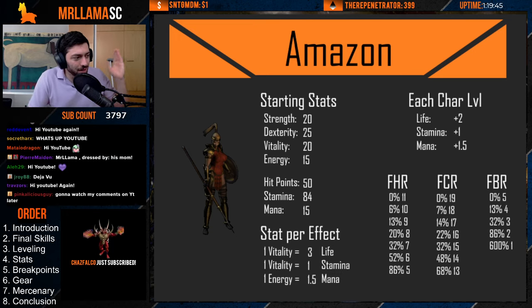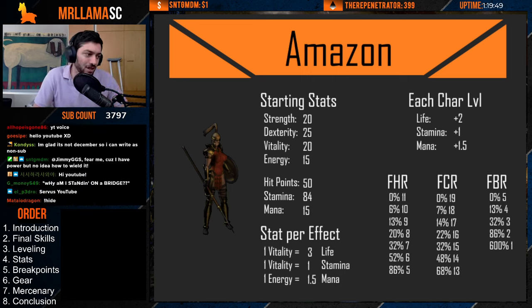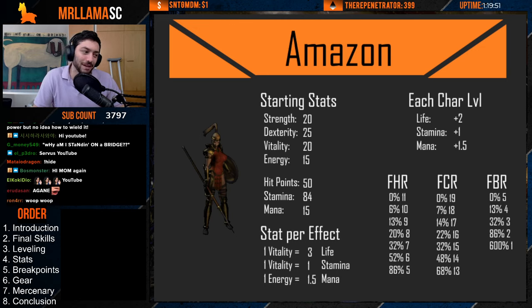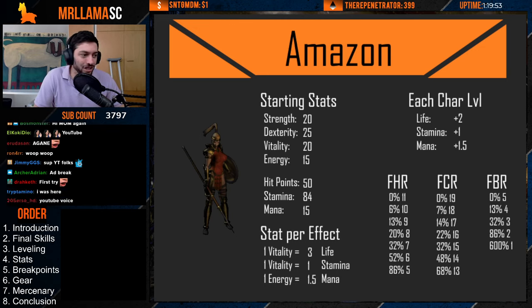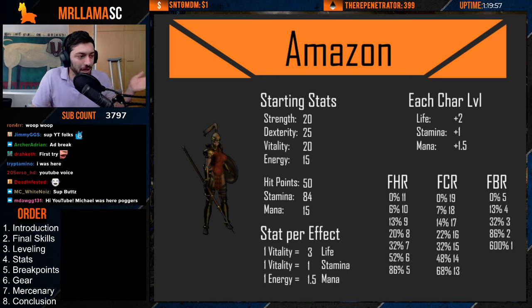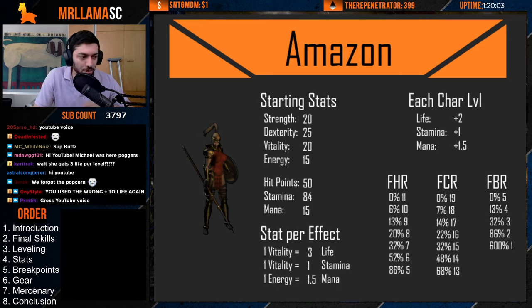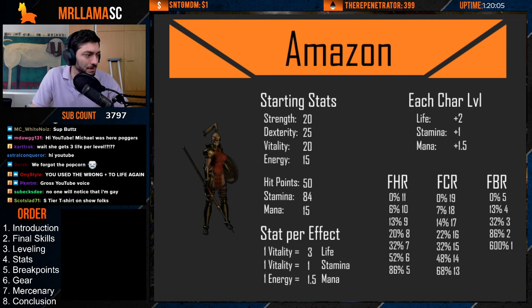Starting out, this is how the Amazon herself is built with all of her starting stats, her life gain per vitality, her mana gain per energy, all her life gains — and then you can see all of the breakpoints listed on the side. We'll talk a little bit about how the breakpoints work.